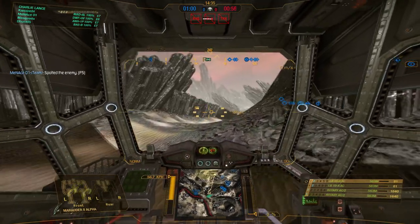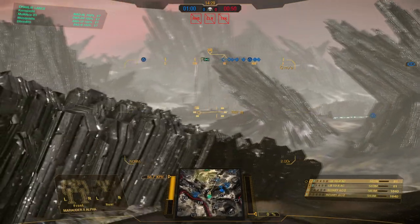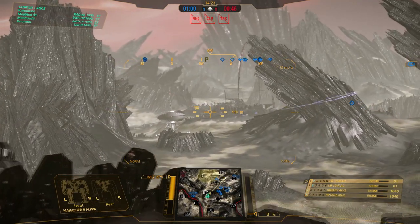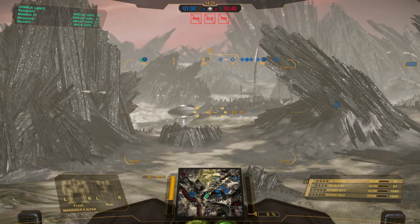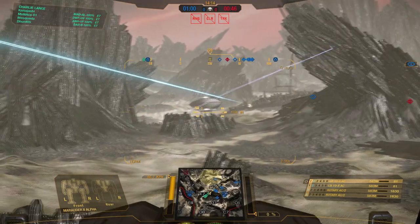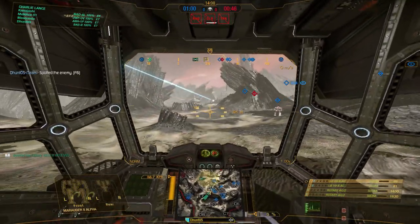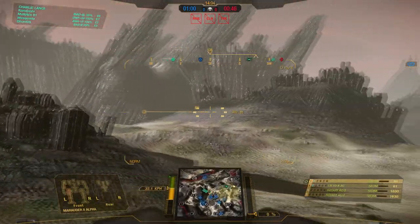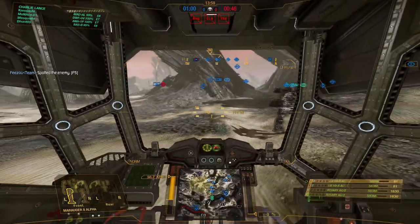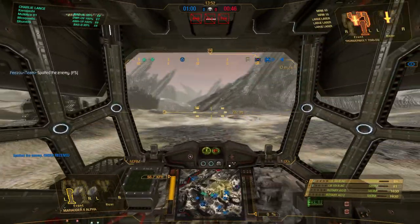For our next match we have Tourmaline Desert Domination. We're going to head towards the center — the enemy lights are already there. Let's see if we can light anyone up from this position; it doesn't look like it, everyone's a little too far away, but our light made it in. I really think this mech is okay in terms of the amount of firepower it has, it's just — man, it's low-slung. It's really difficult to actually utilize on the battlefield compared to a lot of other weaponry out there.